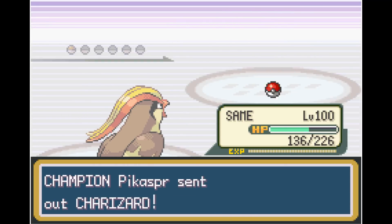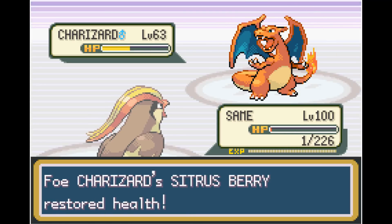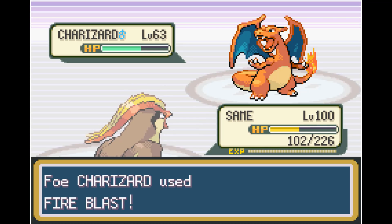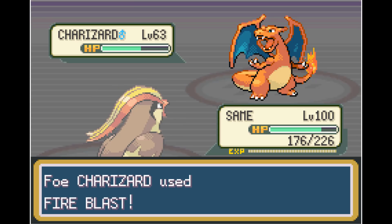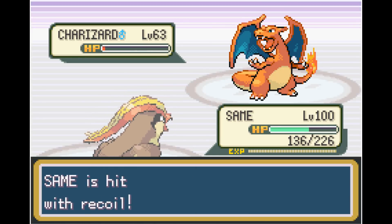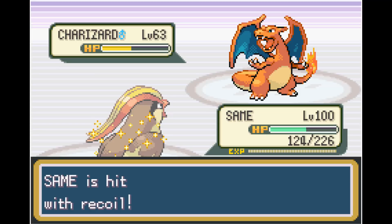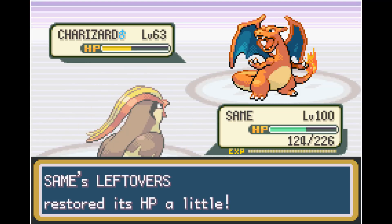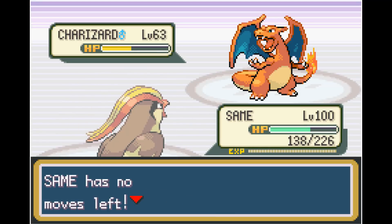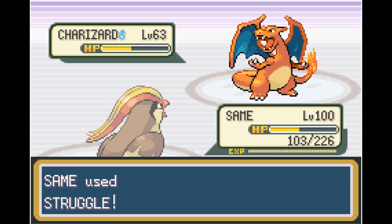With all the X-Attacks we set up, Struggle is doing a massive amount of damage. Gyarados Intimidates us again — that's the third time — but our attack is still good enough. Charizard is a huge threat with Fire Blast, and we almost take ourselves out with Struggle recoil. He keeps nailing us with Fire Blast and it feels like only a matter of time before a crit ends it. We hit Charizard with another Struggle doing just over half HP — one more Struggle is enough to take him out. Slash doesn't do enough damage, we take out Charizard with Struggle, finally beating the Champion.